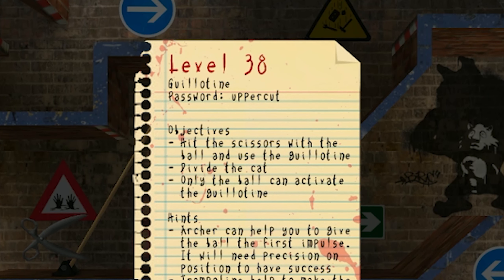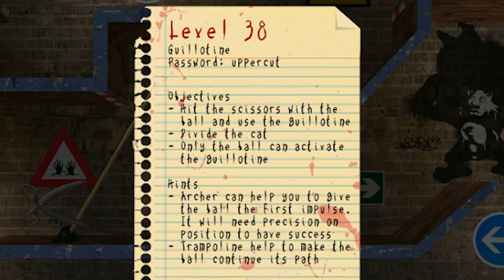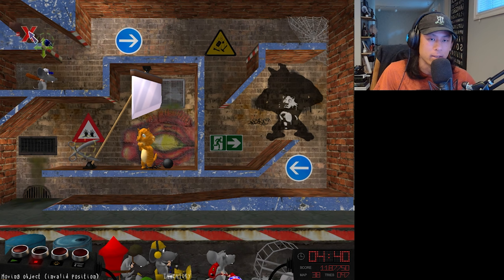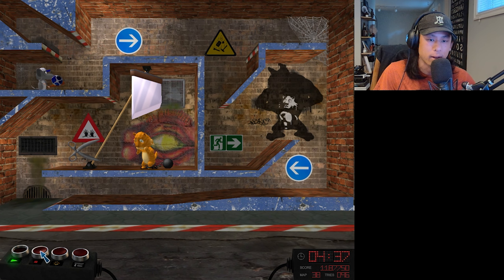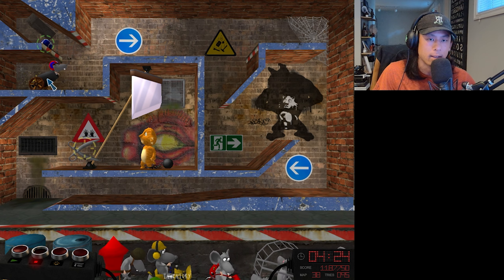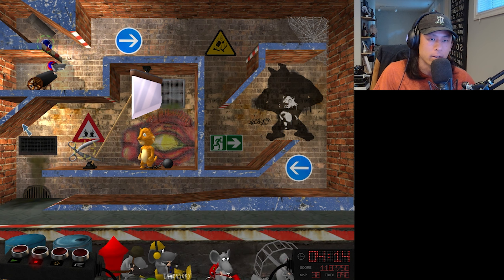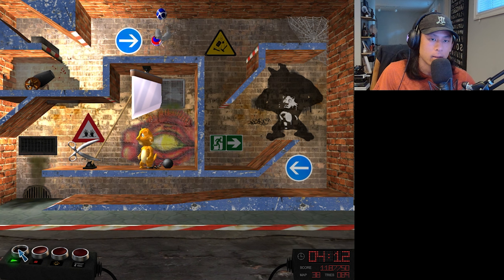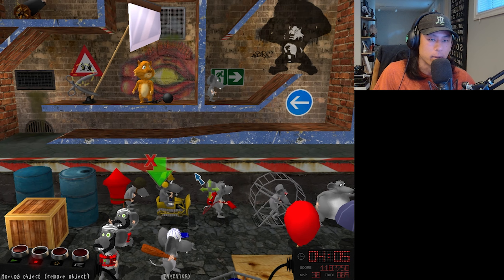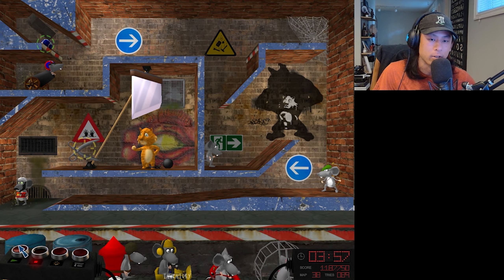Level 38, Guillotine. Hit the scissors with the ball and use the guillotine to divide the cat. Archer can help to give the ball the first impulse. Trampoline helped to make the ball continue its path. Maybe I could literally just use the cannon rat here — just rotate him up, move him a little to the side. Probably the starting timer is good. Oh, that's even too slow — I just need to shift him back a tiny bit. There we go, that's a good start. Then maybe I could use the lung rat here to push it to the right, and then something like the archer rat to get it to the left. And then after that, it needs pretty much just a bomber to finish it off. This could work.